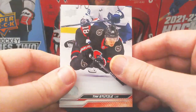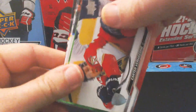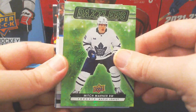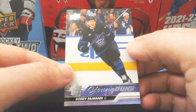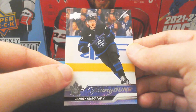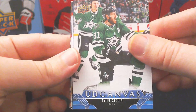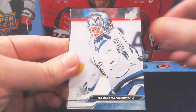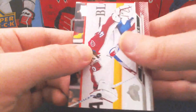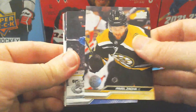First pack of the second box starts with Tim Stutzle, Palveen, Wade Allison, and Carter Verhaghe. We get the green dazzler of this box with Mitch Marner. We also pull a duplicate Bobby McMahon young guns — one of the more popular ones lately, though limited upside at 27. We get a UD Canvas of Tyler Seguin, a Deep Roots with Mikhail Backlund, and the rest is base.